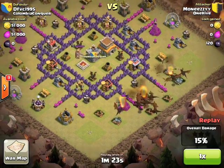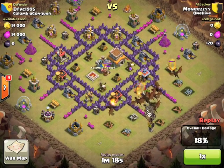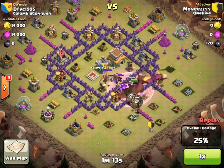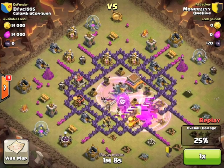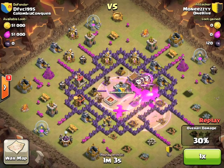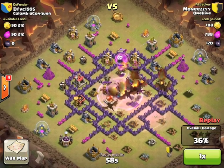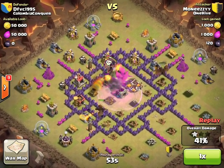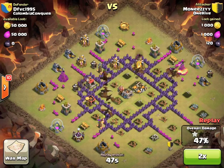Watch here as she gets the archer tower down. She drops at an angle - the cannon's not quite down yet - but as soon as that tesla popped she knew she could go ahead with her balloons. Something like that changes and you can adapt in the raid. You see she keeps some rage and drops a second rage for the balloons, because she knows the dragons are nowhere near needing it. She puts those down for the balloons to get those back defenses, and once that air defense is down this raid is over.